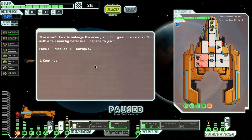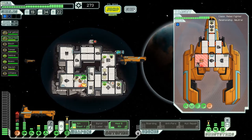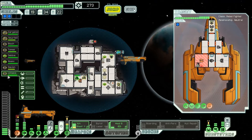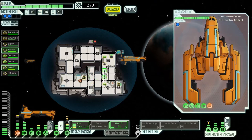It isn't time to establish the enemy ship, but your crew made off with a few nearby materials. Prepare to jump — fuel, missile, and scrap. Cool beans. Take care of that Smurfel — you are the repair master of all repairs. Williams, you're new, just get back in your area. And retrieve my awesome boarding party of doom.